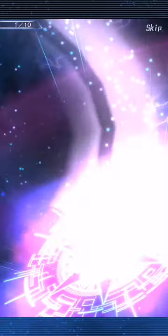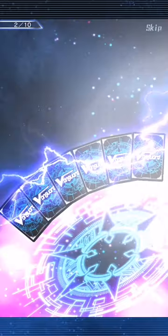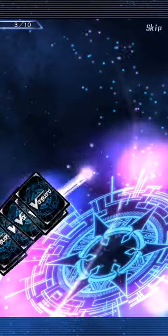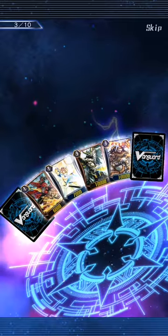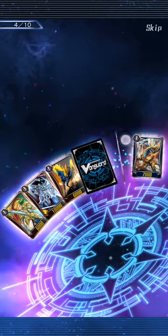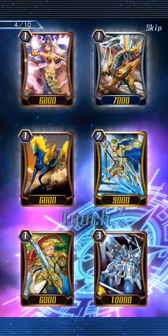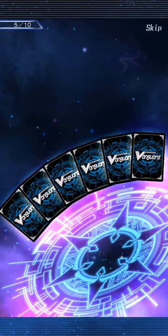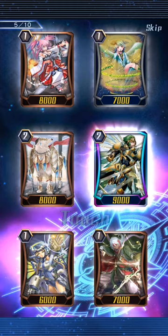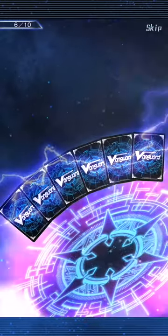Another guaranteed triple rare — that's nice. That is the on-a-hit can't-blast-one card that lets you look at the top five for a grade three for gold problem — quite nice. And there's the liberator grade two: when he hits, can't blast one, and calls up a card from the top of your deck if your vanguard is a liberator. That's a nice card to have.